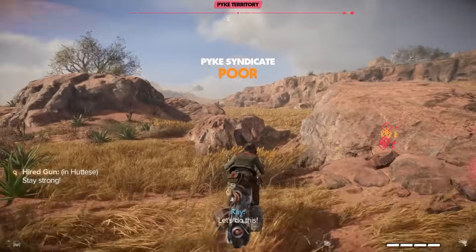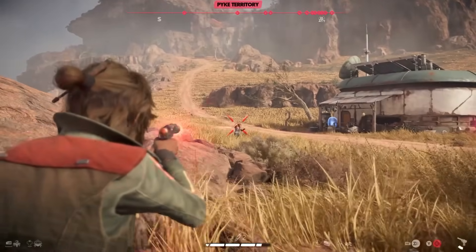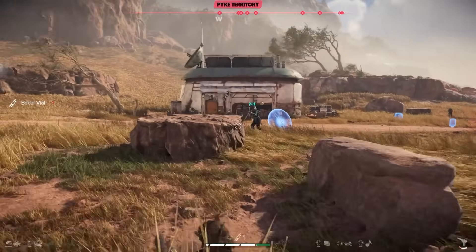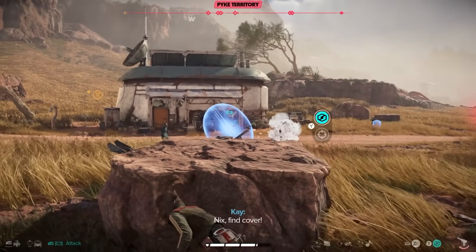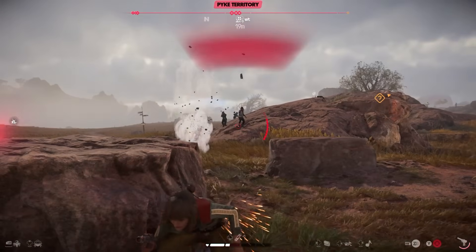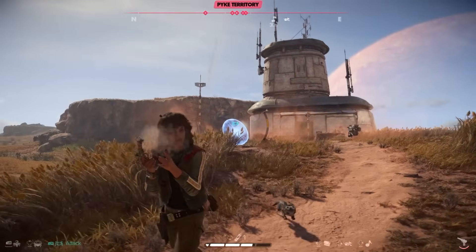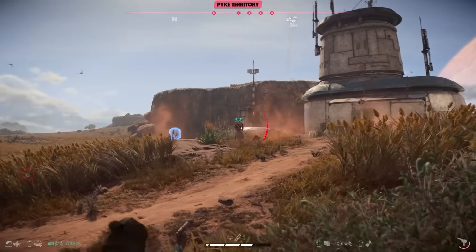The first tip has to do with combat. You shouldn't be aiming down sights as much as you probably think. Usually in shooters, hipfire is seen as inaccurate and ADS makes you more likely to land shots, but in this game the aim assist works slightly differently — hipfire aim assist is relatively strong whereas ADS aim assist is weaker.